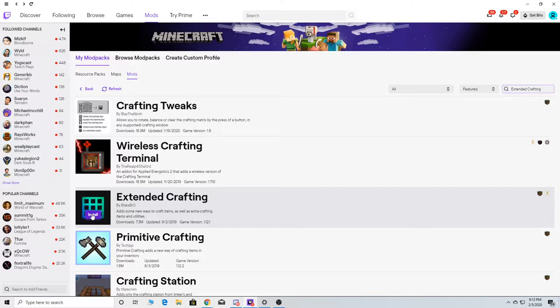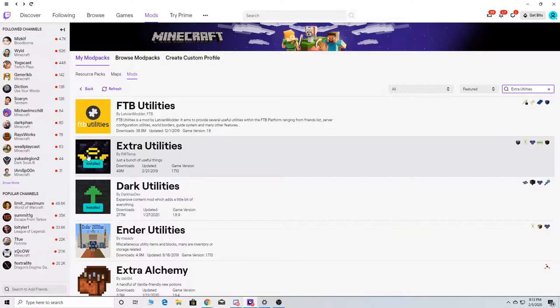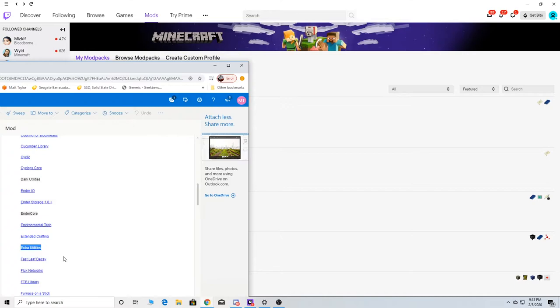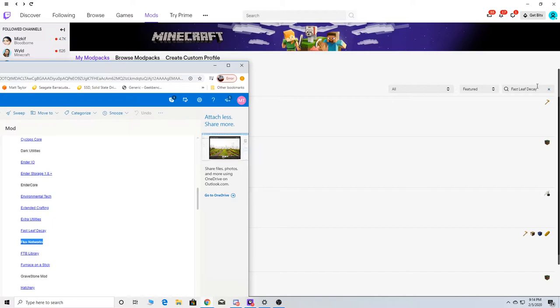Then we're going to have Extended Crafting, which is this one. Extra Utilities — I know that was going to be one of them. Fast Decay for Leaves — that's one where when you break down a tree it actually just automatically takes it down, which is a good one to have.